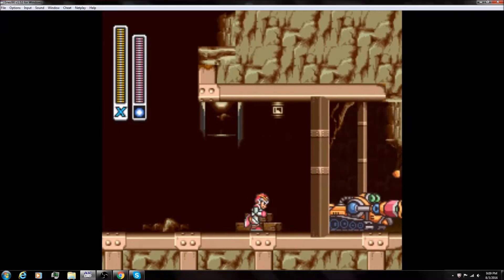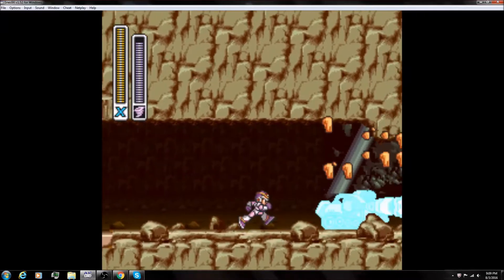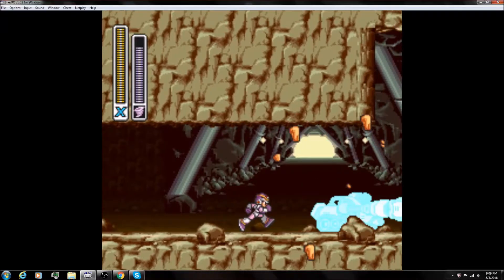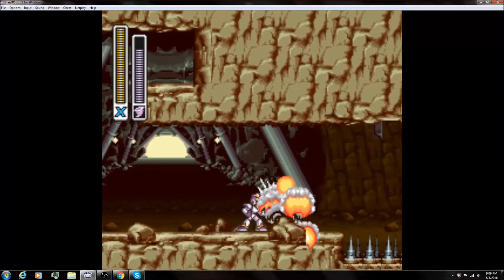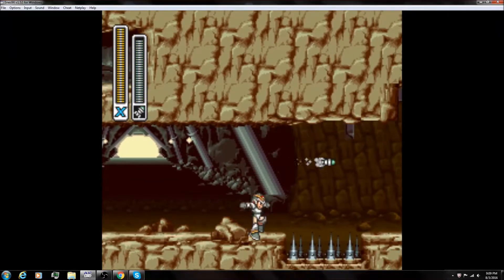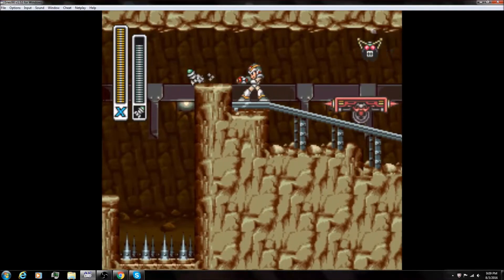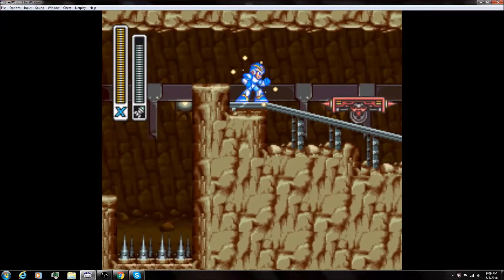I have special powers — you get them by beating bosses. What special powers do you have right now? The first one is homing rockets. They'll home in on whatever bad guy. And you can charge it up — they'll shoot four or five homing missiles. This one's a fun one.